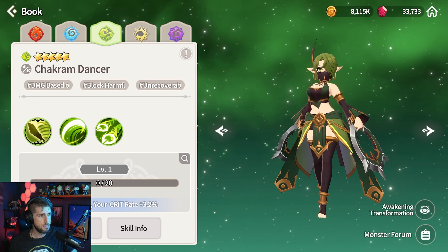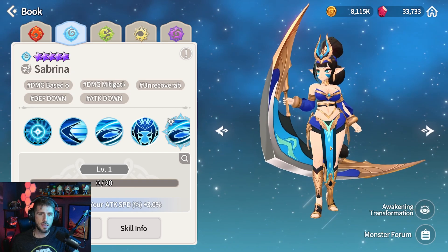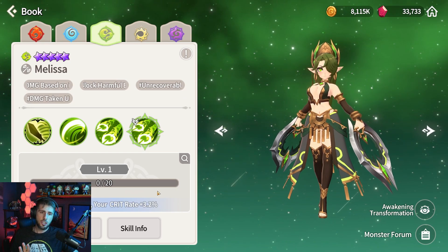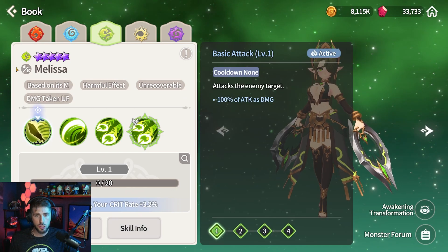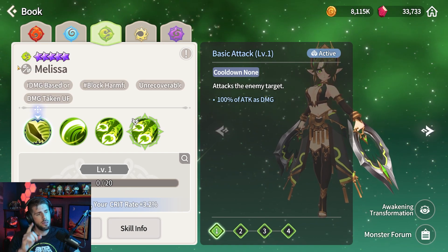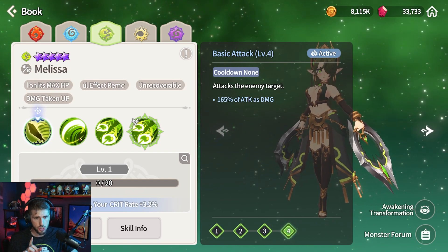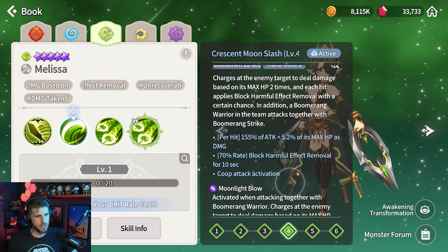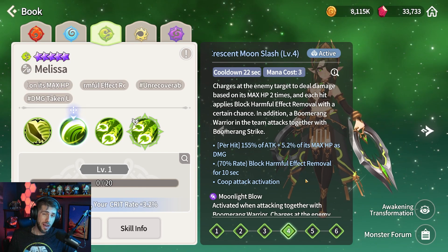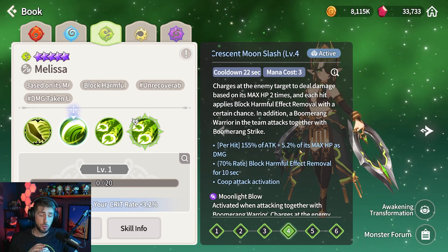This first combo is going to be Melissa as the Chakram Dancer and Sabrina as the Boomerang. So let's talk about Melissa first. Melissa's really awesome. She's an HP damage scaling monster. She's a warrior type, meaning she's going to typically go up against assassins, but I do have her on soul link the majority of the time, so her AI doesn't matter too much. Her first skill is based off max HP, so we're going to build her very tanky. I actually just threw on my Garu runes, who's also HP scaling, threw the Garu runes onto Melissa, and she was performing incredibly.